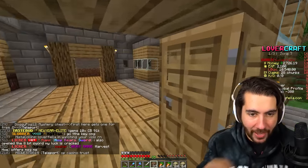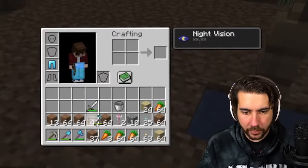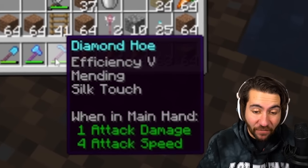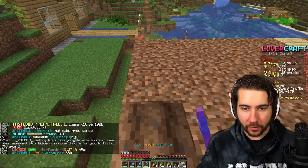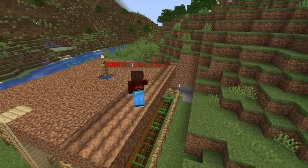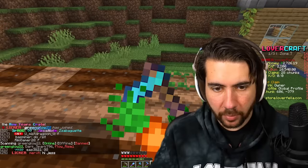It feels like a luxury item we're not going to have the opportunity to get right now. But we can get some water and at least make a couple of layers. Now we can begin to hoe with our new efficiency five mending silk touch hoe we picked up — this is the greatest hoe I've ever seen in my life. That'll last the rest of the season, honestly. And plant.